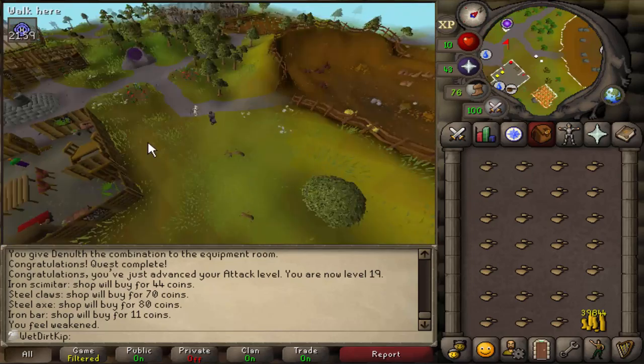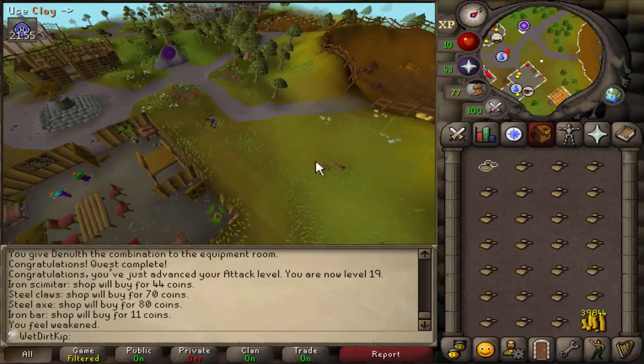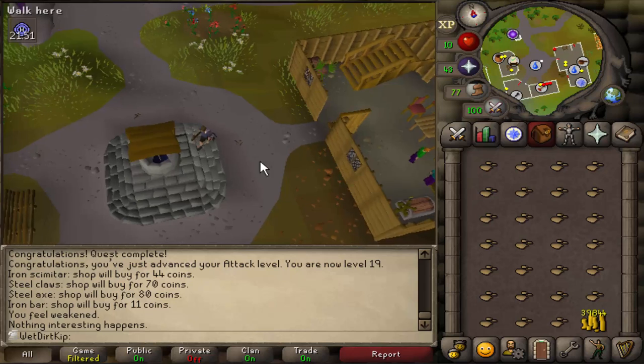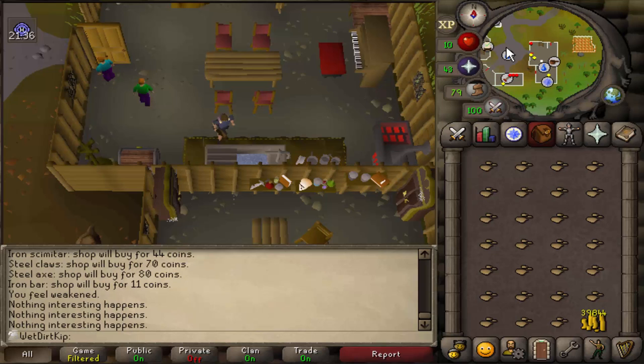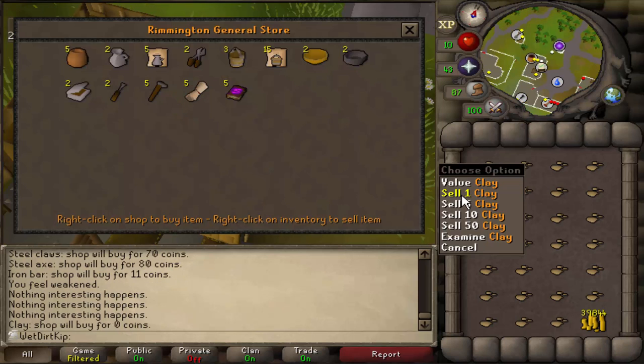We got our full inventory of clay, and in the center of Rimmington there's a well — I believe we can use the clay straight on the well. Trying the sink instead... okay, apparently using clay on the sink does nothing. Maybe we have to buy a bucket. We'll just buy a bucket from the general store here — I guess we gotta sell some soft clay for that. Wow, zero GP.